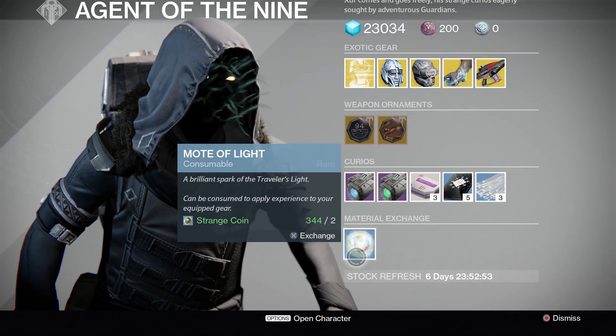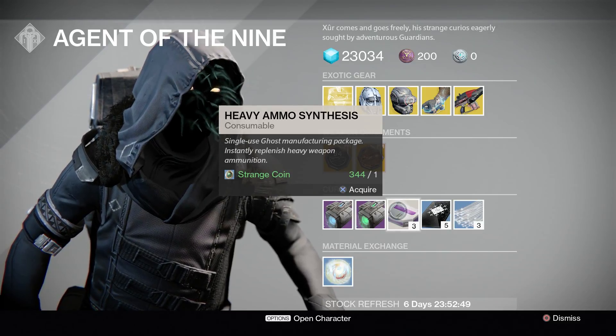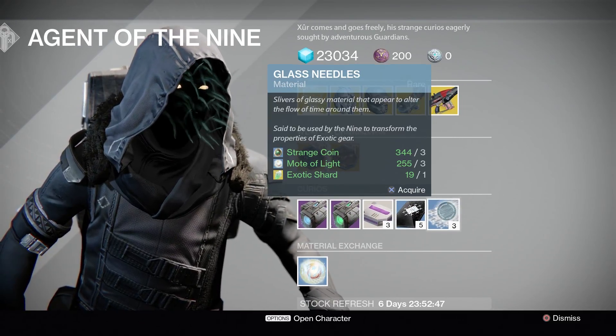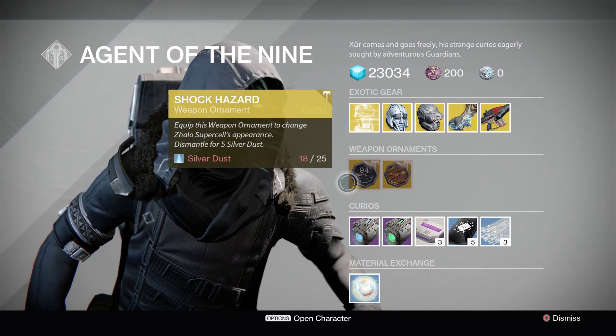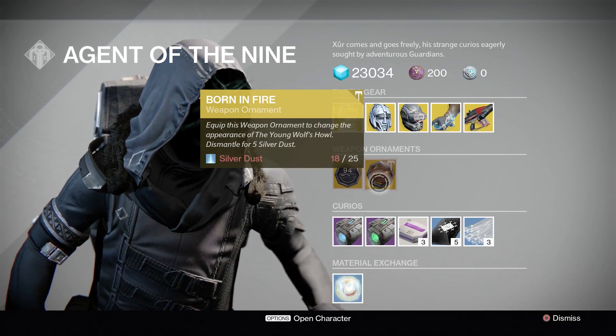Starting from the bottom, he has some Motor Lights, Plasma Drive, Emerald Coil, Heavy Ammo Synthesis, 3 of Coins, and Glass Needles. For the two weapon ornaments, he has the Super Cell and the Young Wolf's Howl.